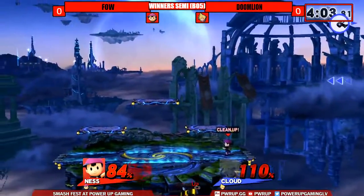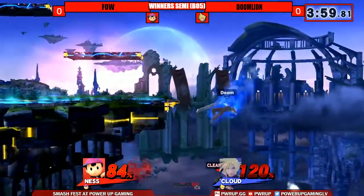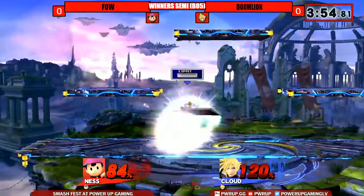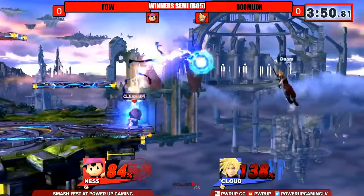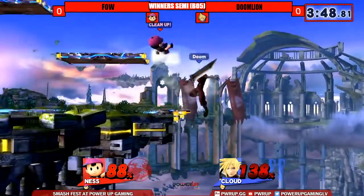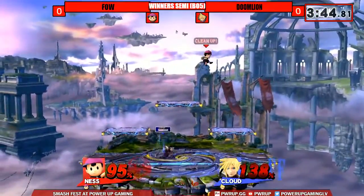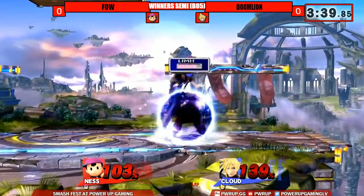Excellent. Fighting that back air — could do it. Look how he's using the tail end of the PK Fire. Back on stage, forcing him against the limits. With the slide at 140 — Doomline. Yeah, that's something he's been doing a lot. I've been noticing that from watching him face Foe. Nice up air — dangerous right now.